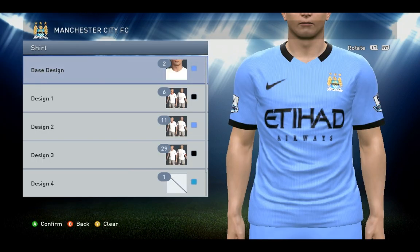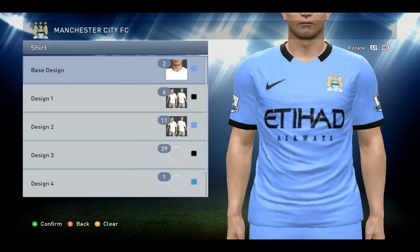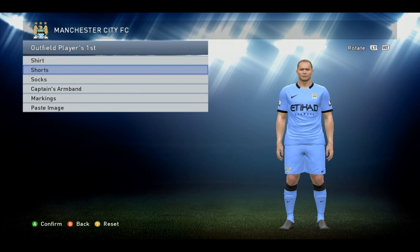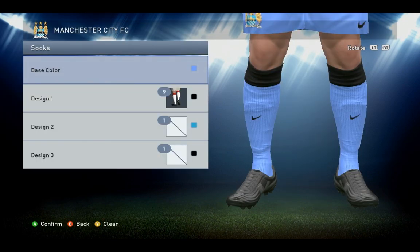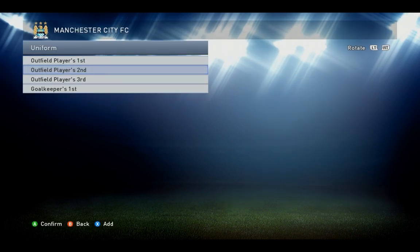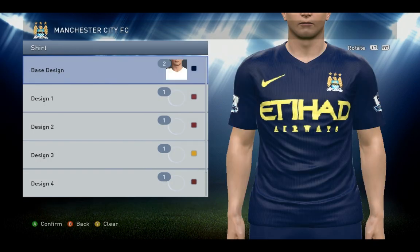Design one number six black, design two number eleven blue, design three number twenty-nine black. Shorts only base color to choose here: blue. Socks base color blue, design one number nine black. And now the away kit for the shirt, base design number two.